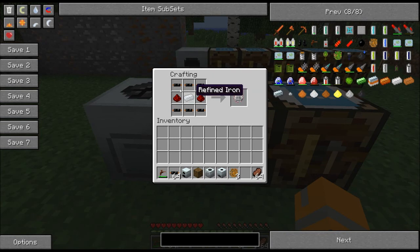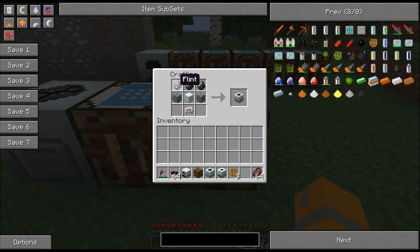You're going to need an electronic circuit for this, which is six copper cables, two pieces of redstone, and a refined iron. Then combined with three pieces of flint, two pieces of cobblestone, a machine block, and an electronic circuit gets you a macerator.